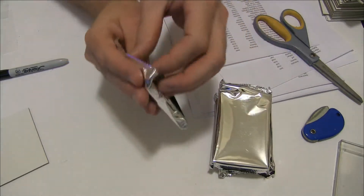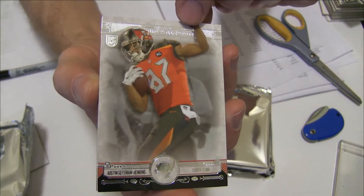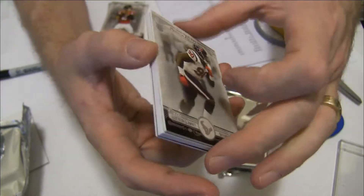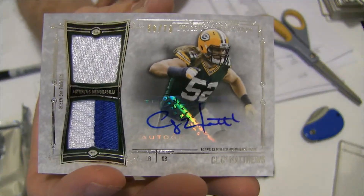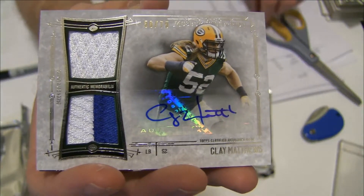Alright, Museum. First up: Jenkins, Matty Ryan, Clowney. First hit — Clay Matthews. Very nice. Dual patch auto, 56 to 75. Second one we pulled this year.